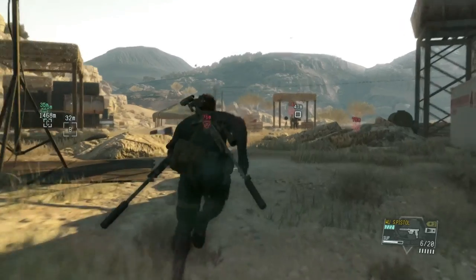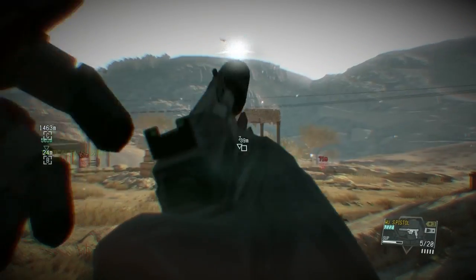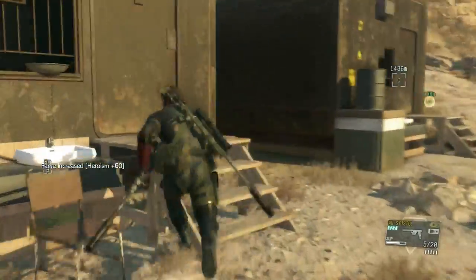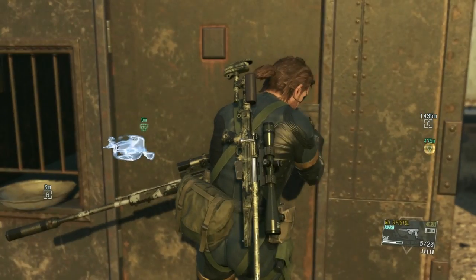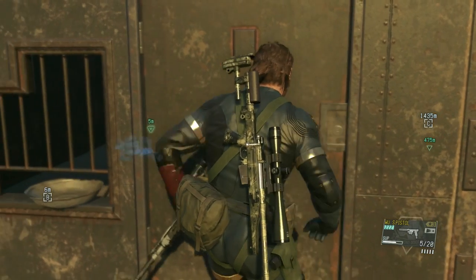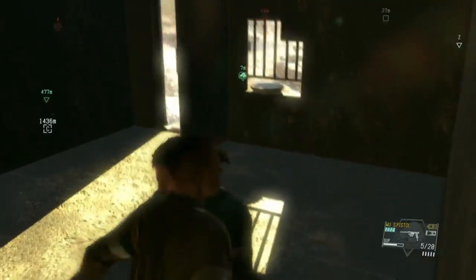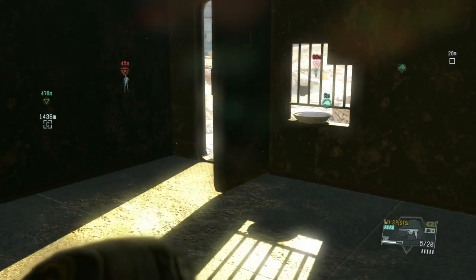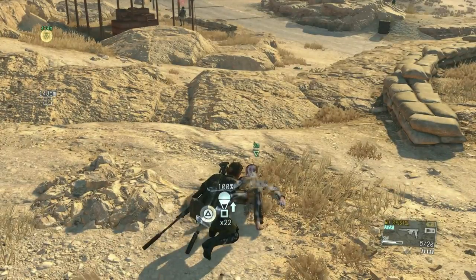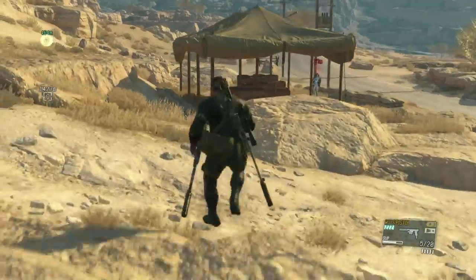The other person you'll have to deal with is this guard here — if he doesn't see you now, he will eventually spot you as you're trying to get the third prisoner. The third prisoner is in this building and you have to unlock it, which takes time, giving that guard a good chance to spot you. Once you grab this guy, take him outside and fulton extract immediately.